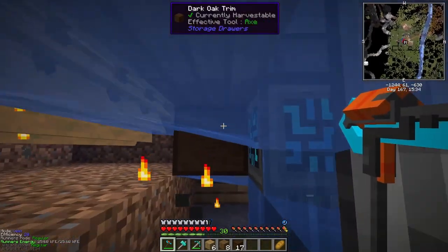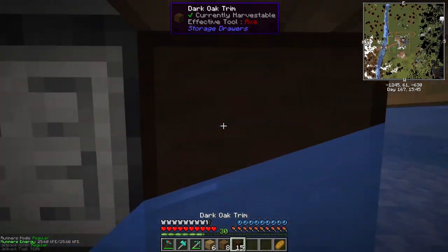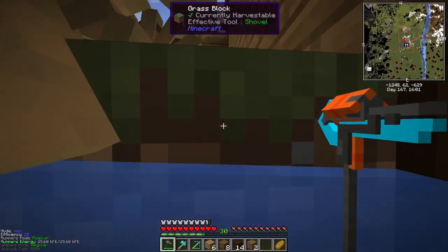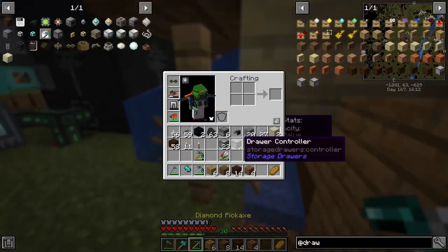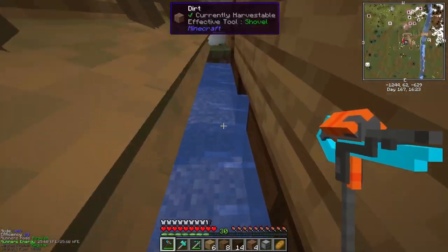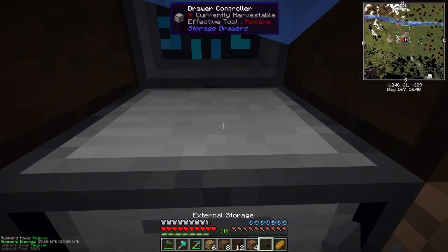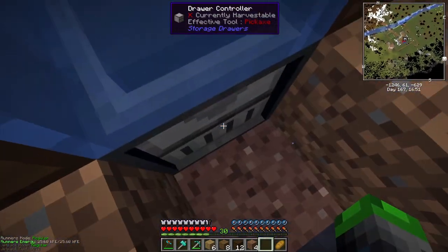I'm in danger — I'm drowning! Okay let's not do that. Mistakes were made. Okay, we want to put the drawer controller here and set up the external storage connector on it. Let's go like this — does that connect? Yeah it did!